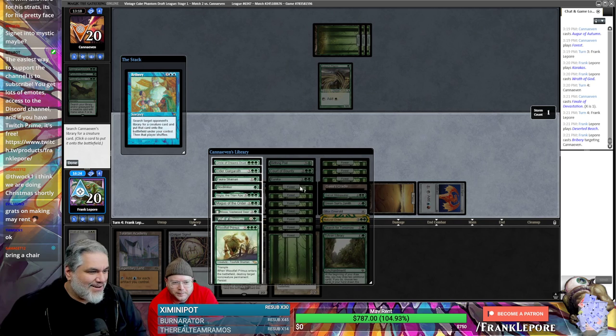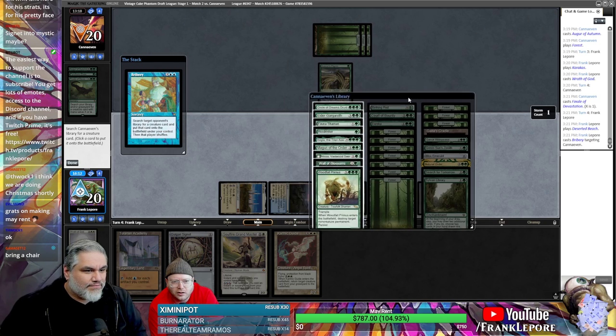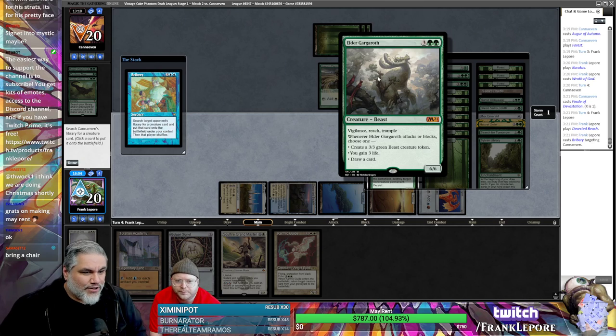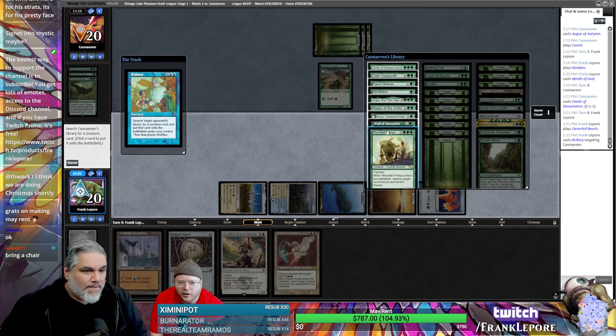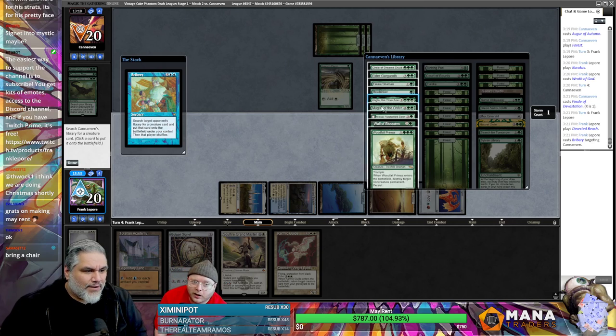We nailed the Bribery. They got Elder Gargaroth — Kogla, Woodfall Primus. They might have taken Terastodon out or it's one of the four cards in their hand. That guy's great — whenever he attacks or blocks you either make a 3/3, gain three, or draw a card. Kogla could be good — we can also fight this guy. We have a human we can return if we get a Finale. You think it's Kogla? Yeah, we kill that.